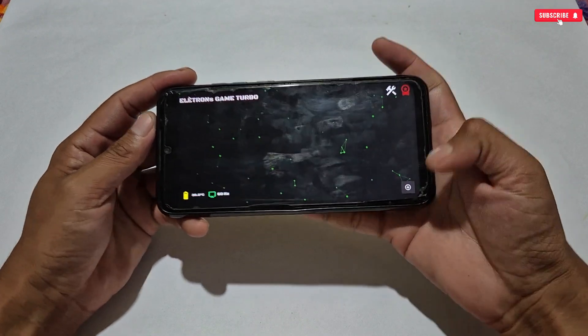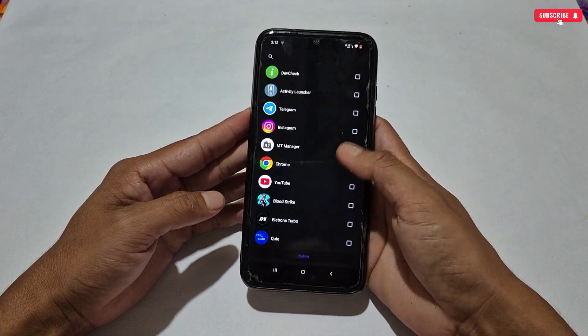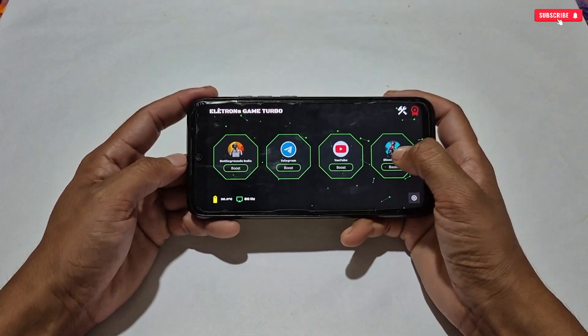Next, tap the plus icon to add your games to this game turbo. All your installed applications will be shown here — select your game to add. After selecting, simply tap and it will redirect to the game dashboard, where you can see your game has been added.